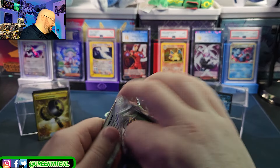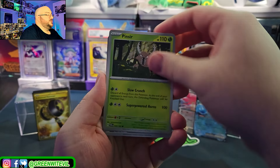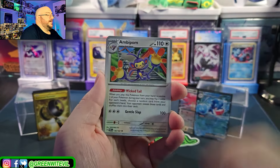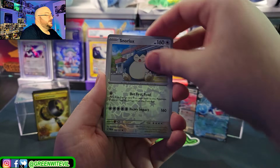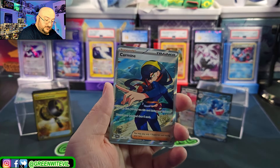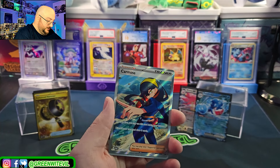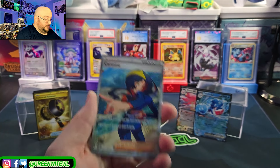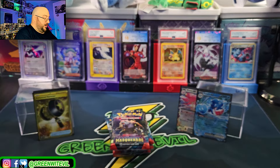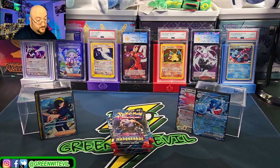Hopefully we can get a couple more. Laron, Chimchar, Pinsir, Fion, Bug Catching, Ambipom, Aggron, Snorlax, Corefish, and a Carmine Full Art. So now we're starting to get some hits — that is awesome. We got a Carmine Full Art — that's pretty cool, and now that's three textures. Maybe they fixed it — they fixed it!